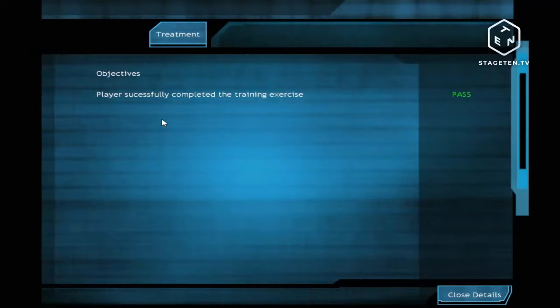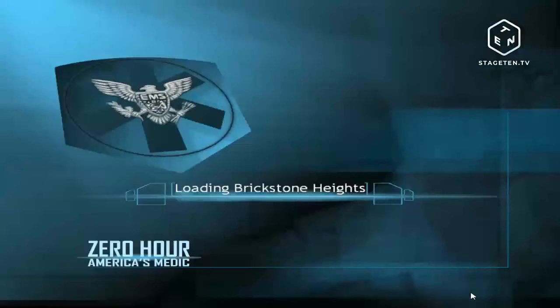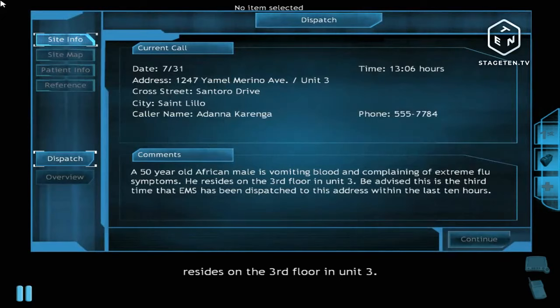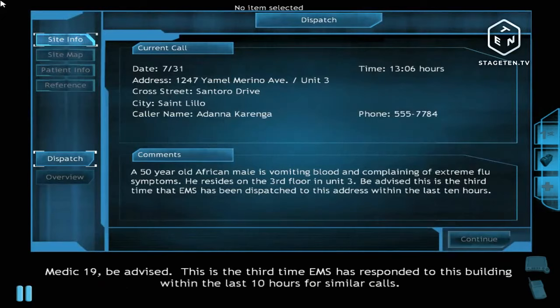One of the games we worked on a few years ago was related to the order in which to give rapid sequence intubation drugs. That was a DOD-funded project for deployment of family medicine physicians or people who don't normally do intubations to the field. The main reason we were doing that was so they'd be able to do something they're going to have to do once they get over there — and to make sure they knew the correct order for those drugs. You don't want to give somebody a drug out of order. Copy that dispatch — Medic 19 is on scene. Be advised, this is the third time EMS has responded to this building within the last 10 hours for similar calls.